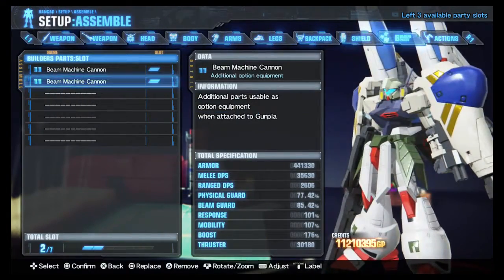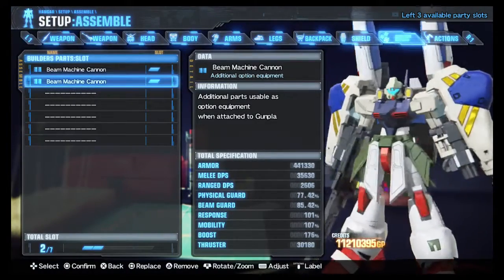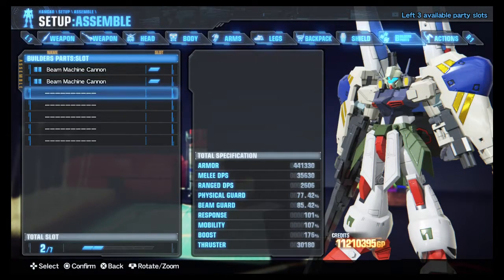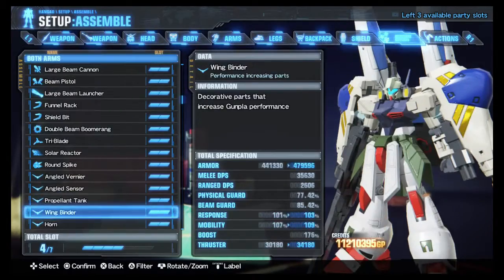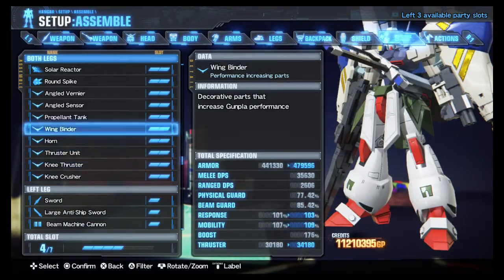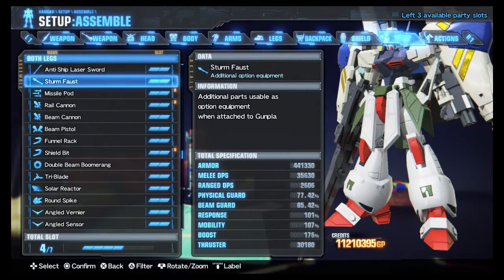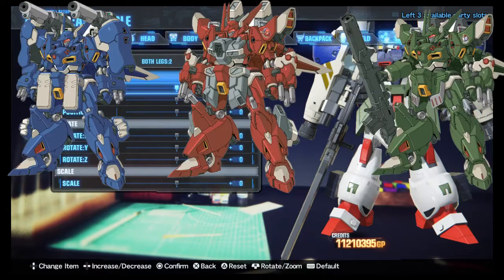Moving on with that, we'll be going with the Missile Pod on the Boat Leg. That one, to be honest, I went on a gut feeling. I had a hard time making a missile plug that was the same up there, because I was going to try and force a six-barrel missile.